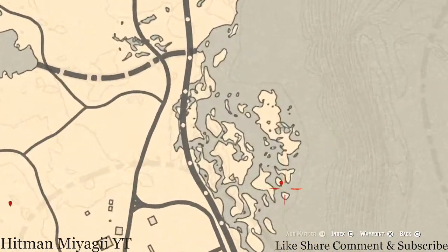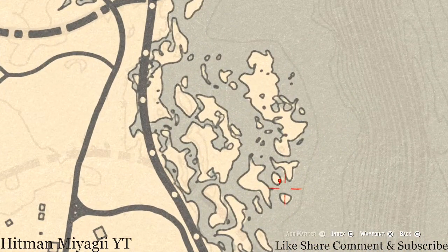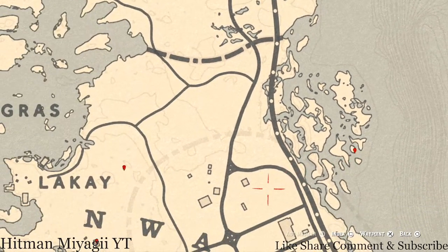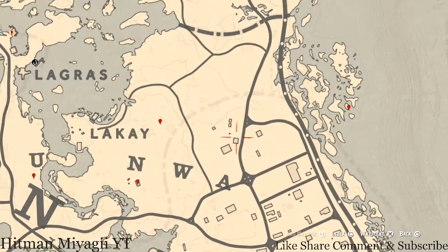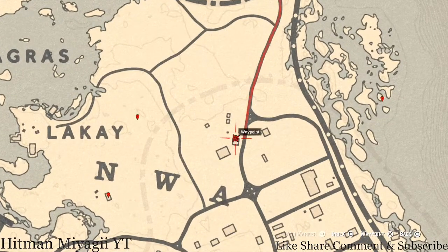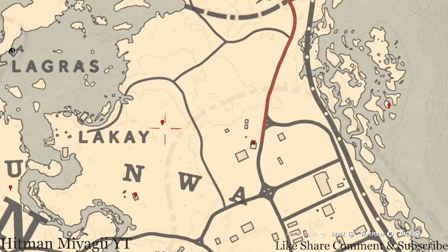The next marker is a fossil — come over here with your metal detector and you'll get a random fossil. There's also a tarot card here underneath the little awning next to the barn: a Knight of Cups tarot card.